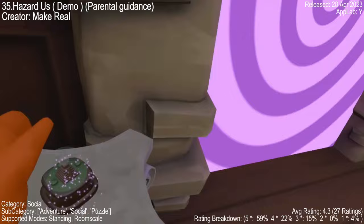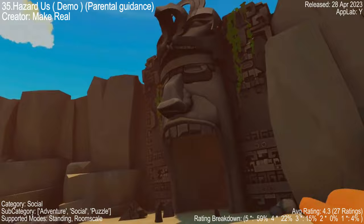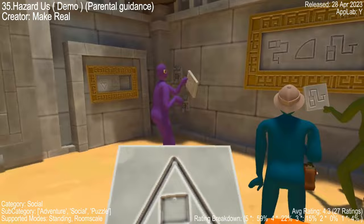Hazardous Demo is a VR game that's causing quite a stir. It's an action puzzle game that puts you in life-or-death situations. Despite being a demo, it's already a hit with players who love the multiplayer puzzle escape rooms and are eagerly awaiting the full version. Some players experience motion sickness and find the grab mechanics a bit glitchy, but still had a blast. The game is praised for its potential, with players looking forward to more levels.